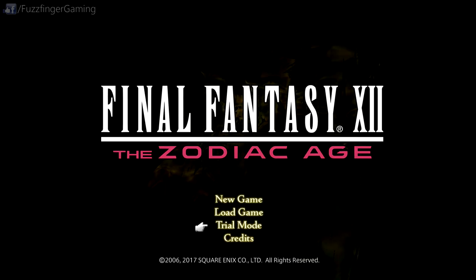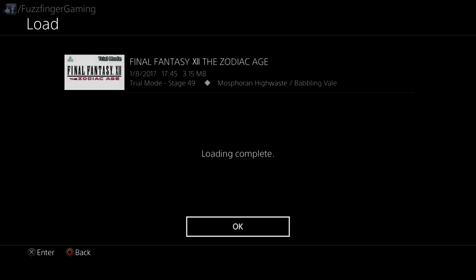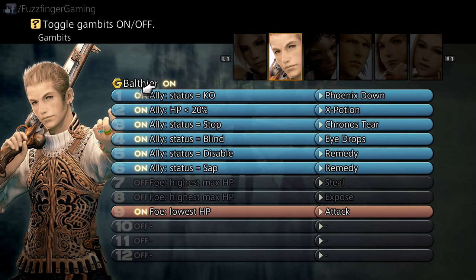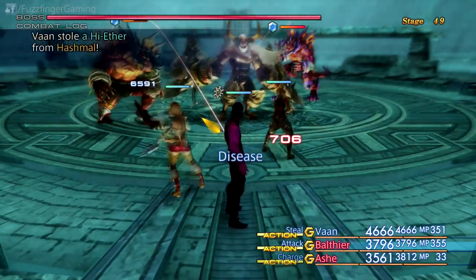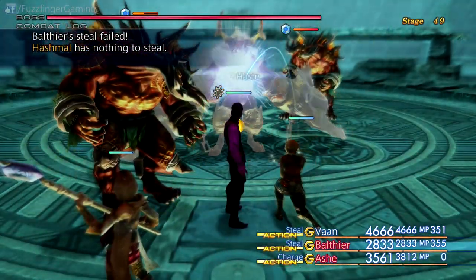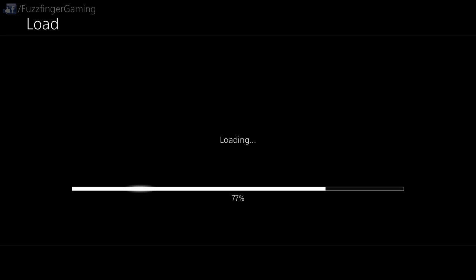We've got a High Ether, unfortunately — so not the most exciting thing from Hashmell there. We can go ahead and quit, and we're going to head back to Trial Mode and just load up the auto-save. Make sure you do go to Trial Mode first though — if you load up the auto-save on Load Game, you'll head back into the main game and possibly override your Trial Mode progress, which is not something you want to do. Then I'll just head back down to Gambits, turn Balthier's steal gambit on, and we're good to go again. Heading to Trial Mode and repeat until we finally get the Ribbon, which can take a bit of time, unfortunately, but with the Thief's Cuffs it's a little bit easier.